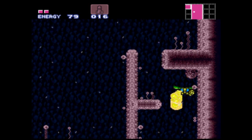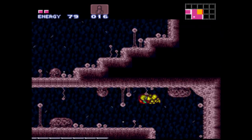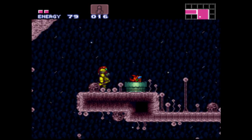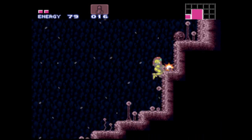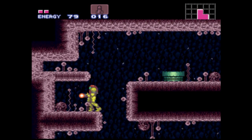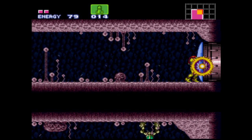What I mean by new for the series is we've seen the charge beam in pretty much every other Metroid game I've played, aside from Metroid 2 — that's because the charge beam wasn't in the first two games. Coming up here at the very top of this room, if you head to the left there's a little morph ball passage that you can bomb open to get to a save room, but I'm not going to be saving until the end of the part.